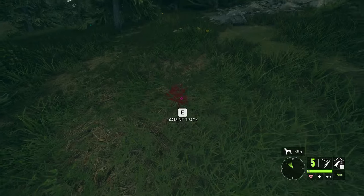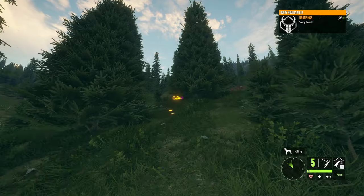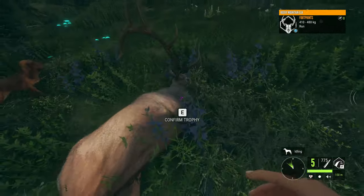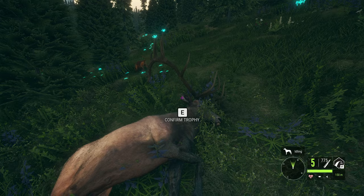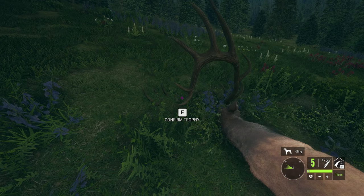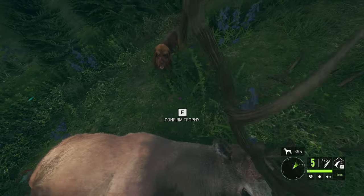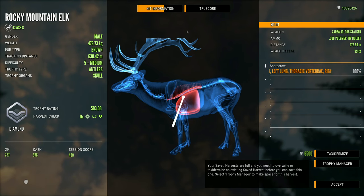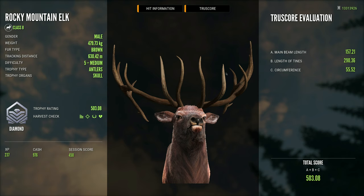If we could get it to score above 509, I believe it would be my personal best — currently the highest scoring Rocky Elk I've ever killed was 509, and I actually got two of them that scored right on 509. So if we can get this guy to be bigger, that would be huge. It is the brown fur type as well, which is just a really cool fur type. The more I look at him up close, the more I'm not sure — I'm still trying to figure out what the different sizes of back tines mean. 503 — okay, so it barely made 500. And that is a wide one — actually a very wide diamond. I can't say I've killed one that looks quite like this, so that's really cool.